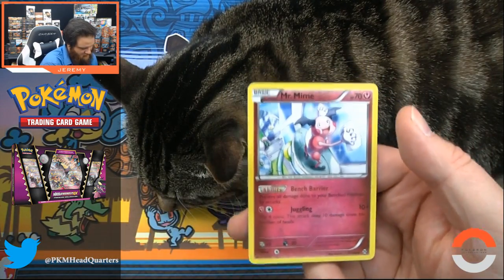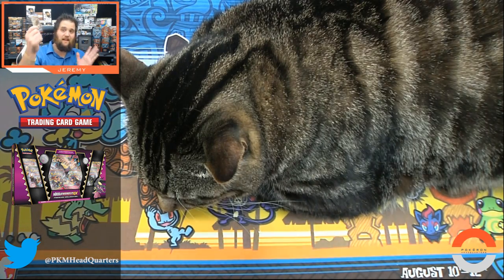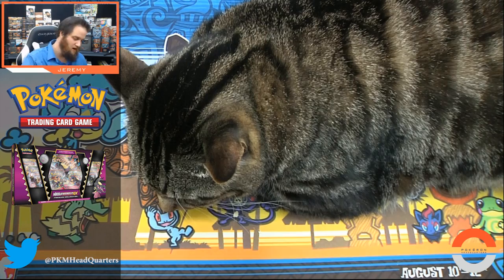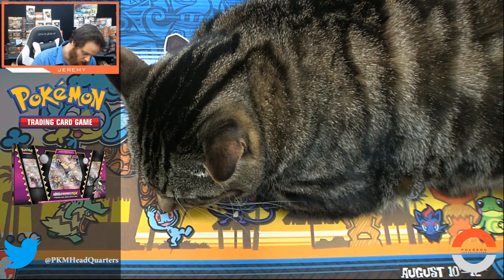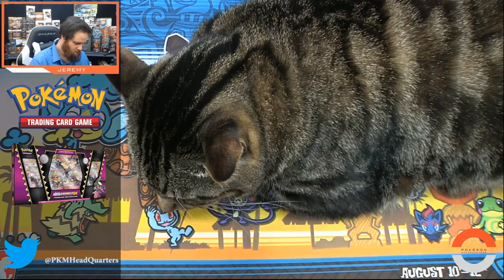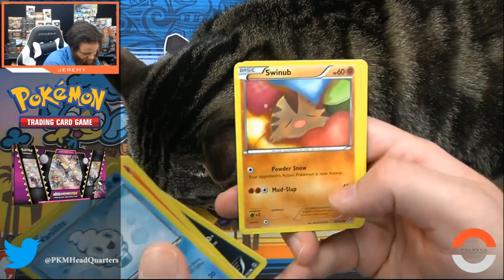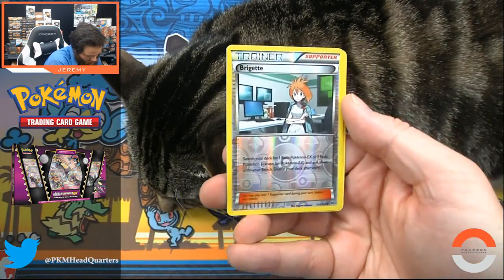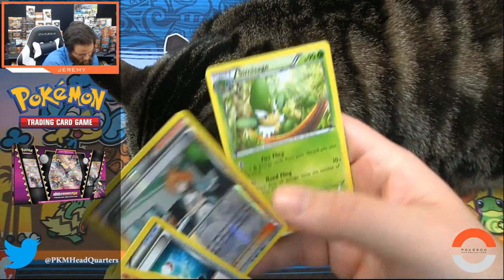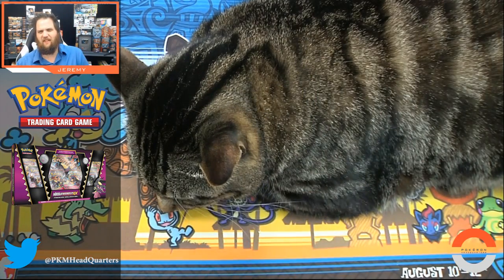Mr. Mime - annoying Pokemon, it's frustrating. Last pack! Hey, if you're just finding the channel now, make sure you subscribe - we're going to have all the latest openings hopefully at midnight before release of each and every one of them. Vanillite, let's go out with a bang - Super Rod, a nice looking reverse holo Brionne, and we end up with a Serperior Sage as our final rare.